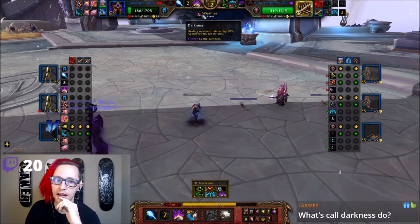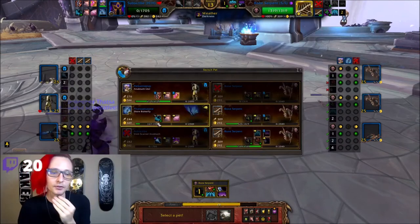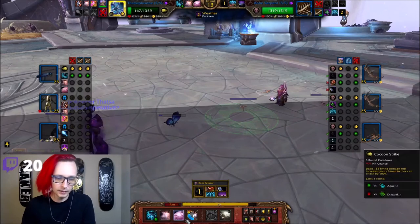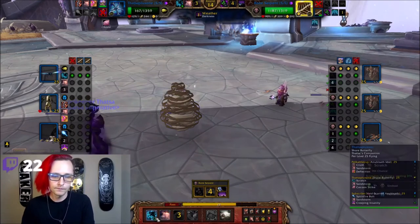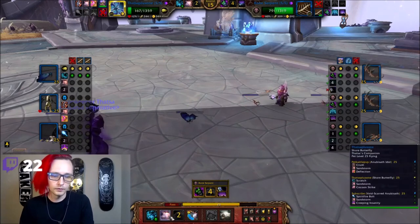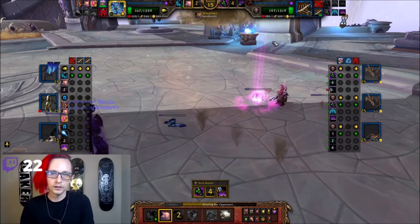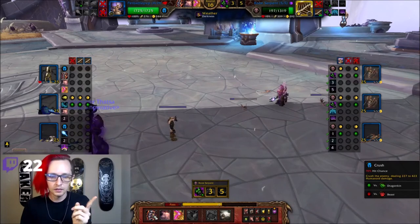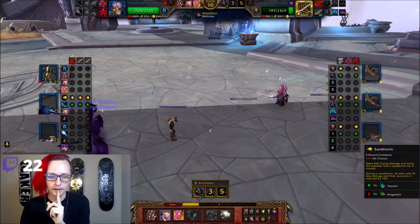What's Call Darkness do? I missed again! Are you real? Call Darkness sets the weather — it makes healing reduced by 50% and accuracy reduced by 10. That's probably the worst thing ever. I just had two 10% chances to miss and I did. Yeah, I'll see if we can get something done here but I'm not feeling it. I want to see him blow a big cooldown. So we're blocking the Fly. I wonder if he's gonna Call Darkness — I'm still faster. I need to stick this damage. Call Darkness — I'm actually happy he's calling Darkness because I need to deal the max amount here. So I'm gonna Jab. Oh wait — do I need to Jab? I need to Sandstorm, because Jab can low-roll and he's gonna heal. So let's Sandstorm here.